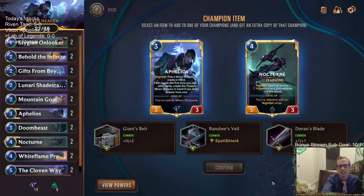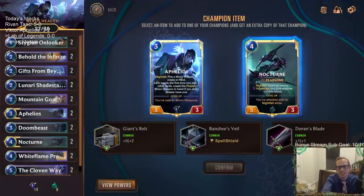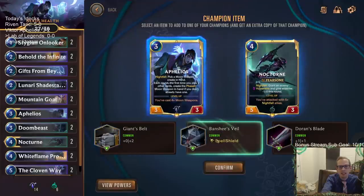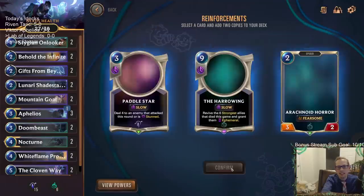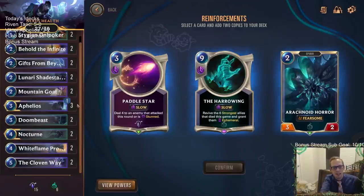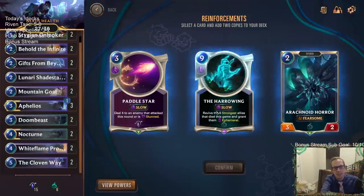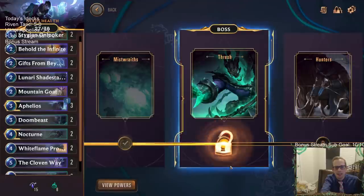So we also get an extra copy of the Champion. Now we select a card and add two copies to our deck. Two Harrowings sounds pretty spicy - it's like arcade mode. Let's go with two Harrowings. That can be spicy. Now we've got a boss battle with Thresh.